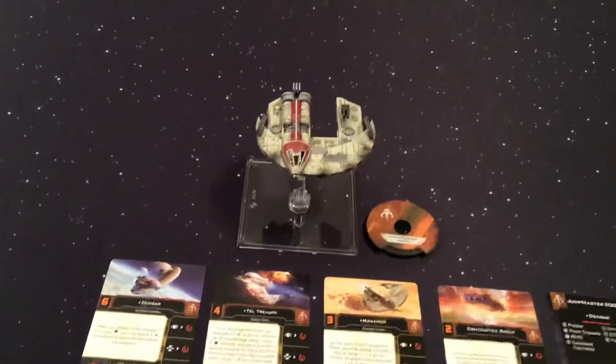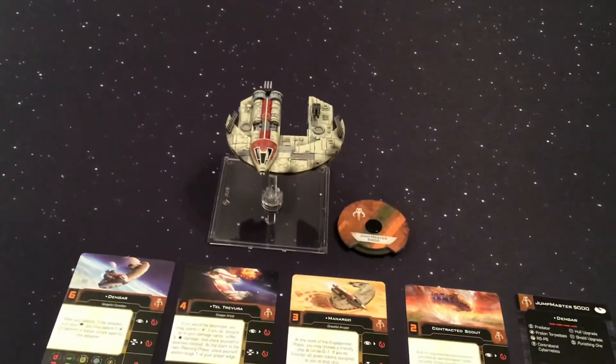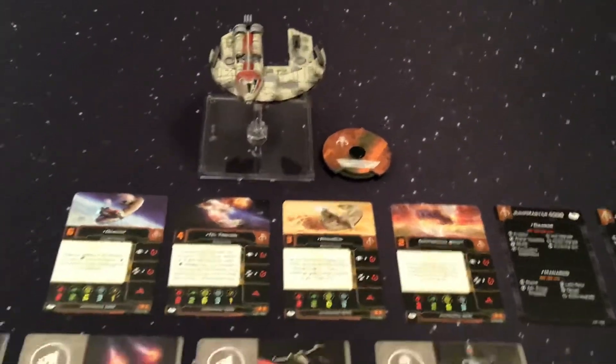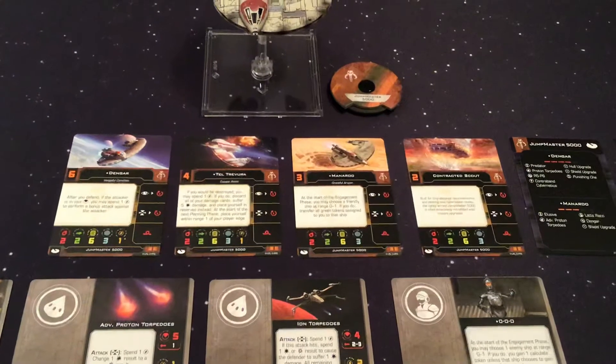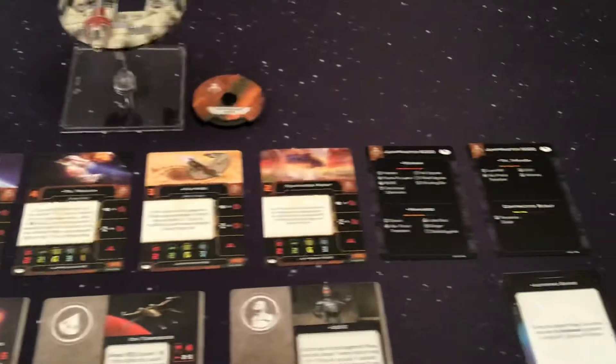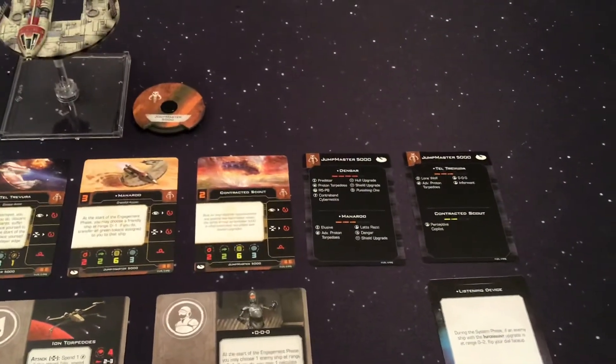This is a ship we've seen before, so it is a reissue here for 2nd Edition. So we have our ship maneuver dial, 4 ship cards here. We have Dengar, Tel Travura, Manoroo, and Contracted Scout, with a couple of Quick Build cards to go with them.